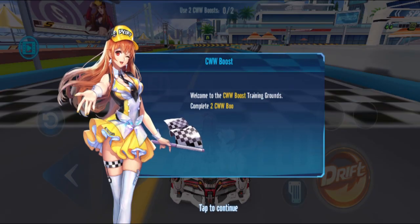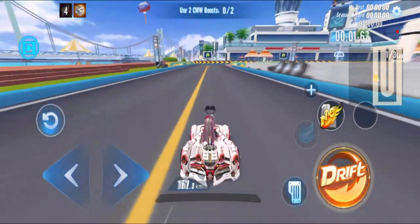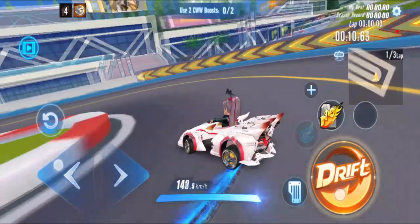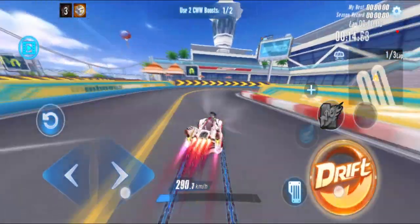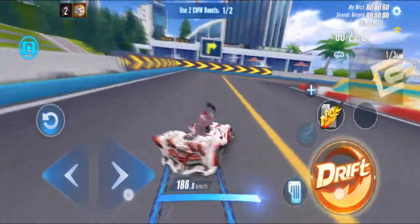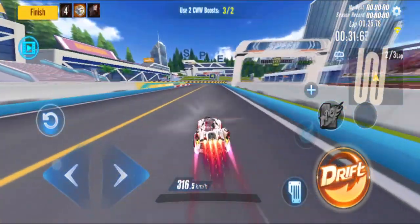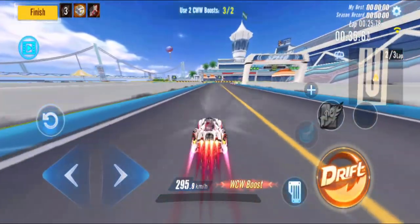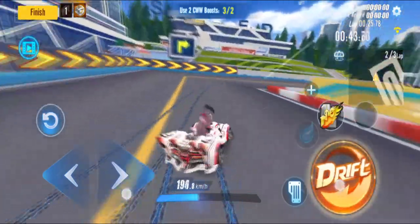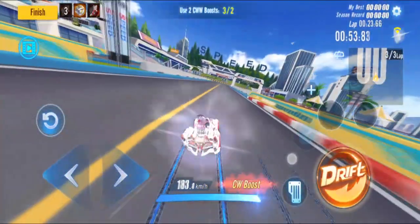This car has to be fast since it's a gacha diamond car. Normal speed is 202.5, double boost 247.7, CW is 311.5, WCW is 293.4. Testing various boost combinations on the track to measure performance.